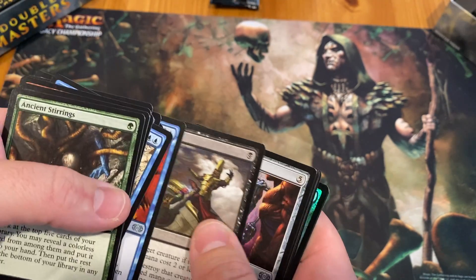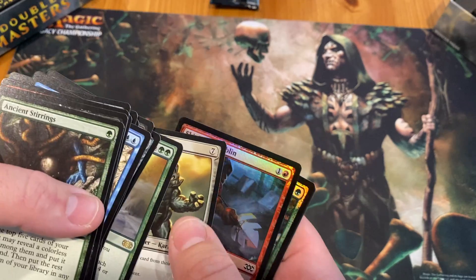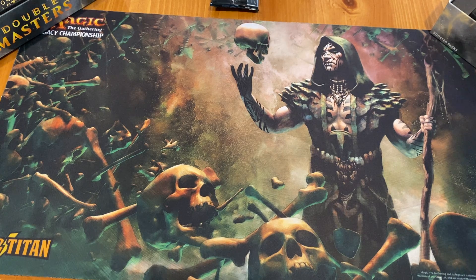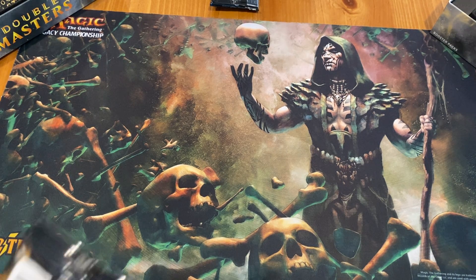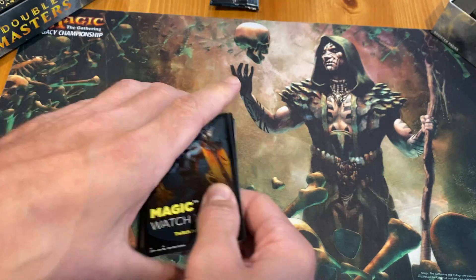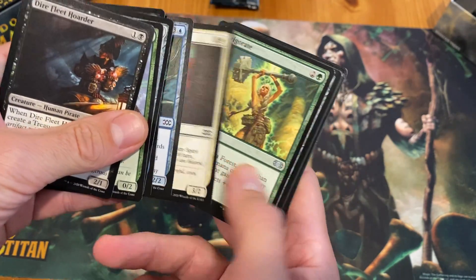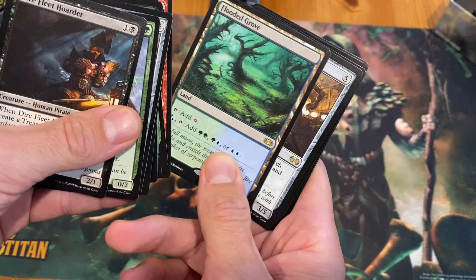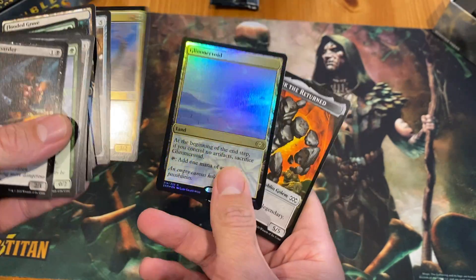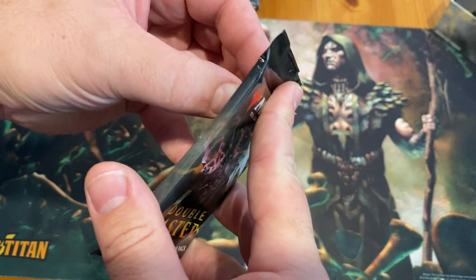Fatal Push pulls strong. The first Planeswalker of the box appears — only two are in this set, one being Jace. The hosts joke about hoping for Jace, Force of Will, Mana Crypt, or Doubling Season still. Flooded Grove and Kodama's Forgemaster appear, plus a beautiful foil Glimmer Void. A Tuk Tuk token delights both hosts.